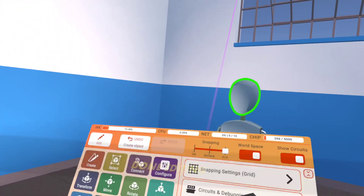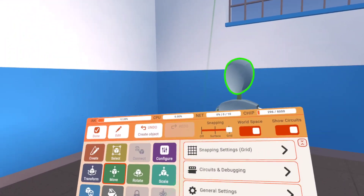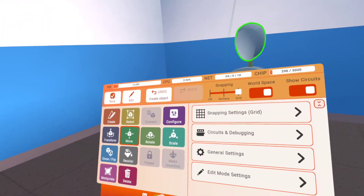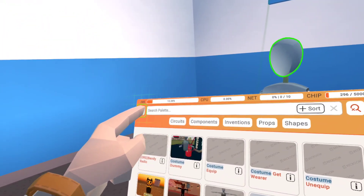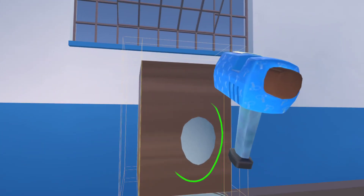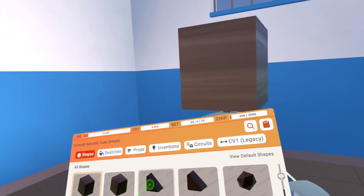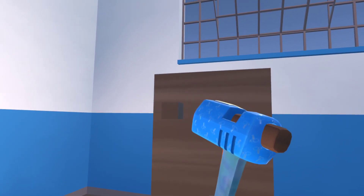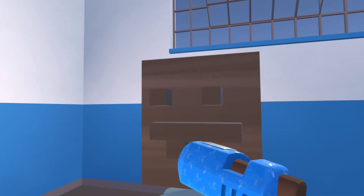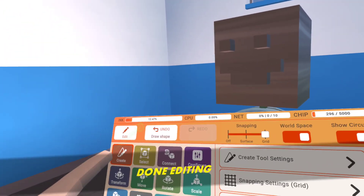You're going to make a hat. You're going to click edit, then point this little laser at the head, and get a shape. Then you're going to make a head like this, and then you click done.